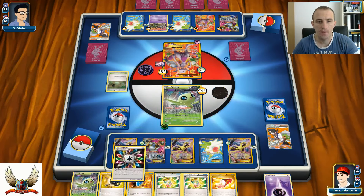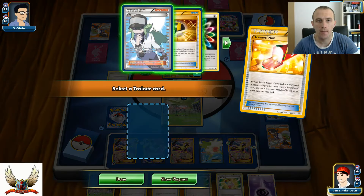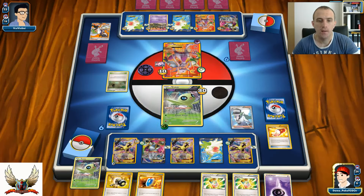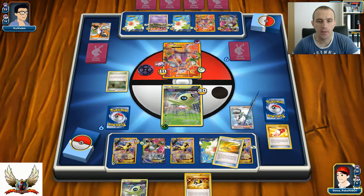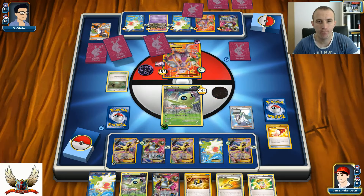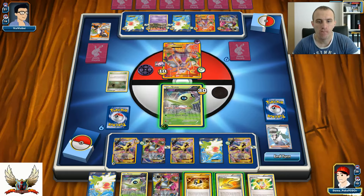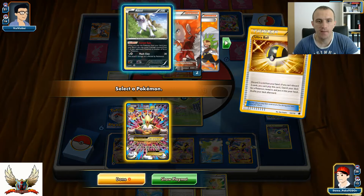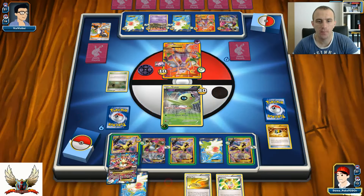I'll attach Rainbow Energy on my Alakazam. I really want to keep my Mega Turbos and Enhanced Hammers for later. I'll use Leap Through Time again. Maybe Ultra Ball for one of my Mega Alakazams - have that Mega Alakazam in play for the next turn for that Mega Turbo play, which might not be a bad option. Since all of his Pokemon already have some damage counters, I'm thinking about putting three damage counters on his Mewtwo.